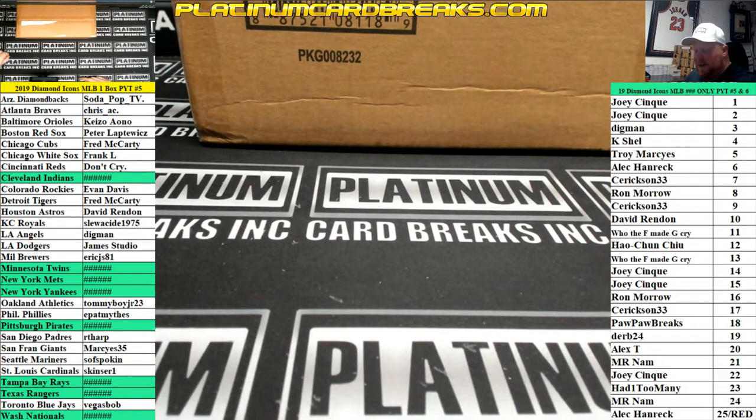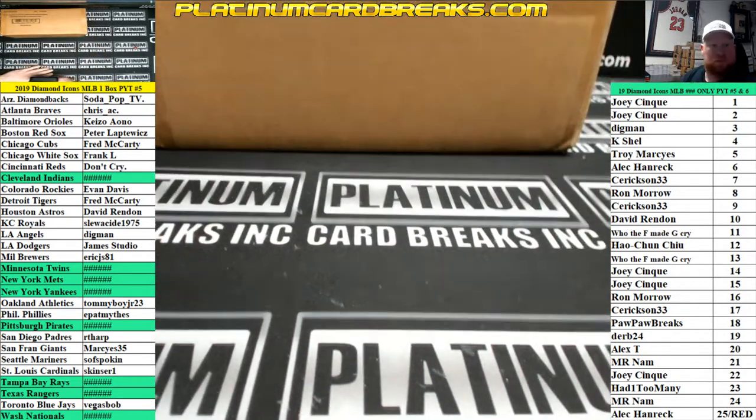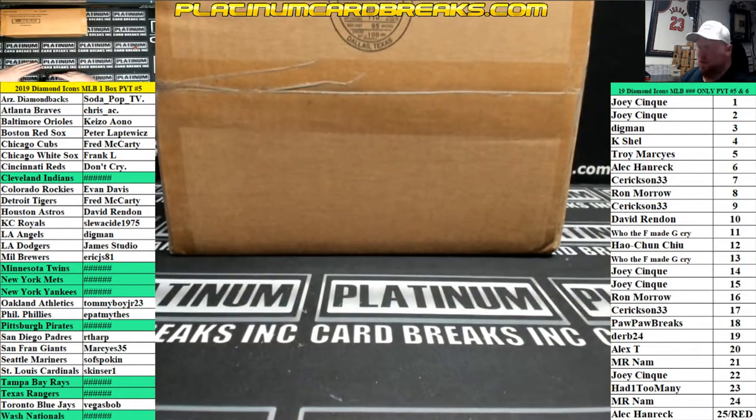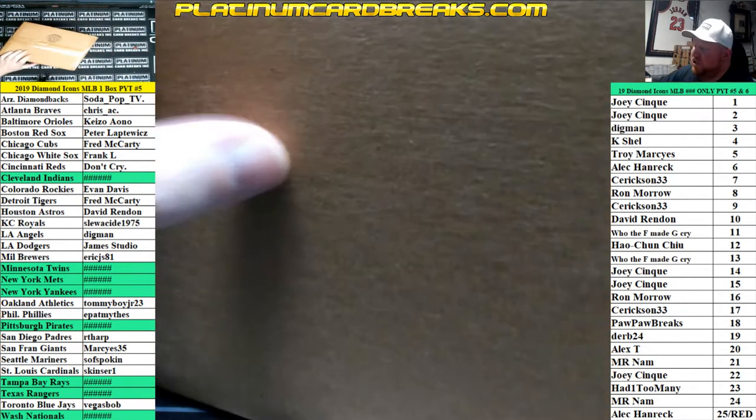All right, here we go. 2019 Topps Diamond Icons Baseball. This is a single box pick your team number five. Fresh case action.